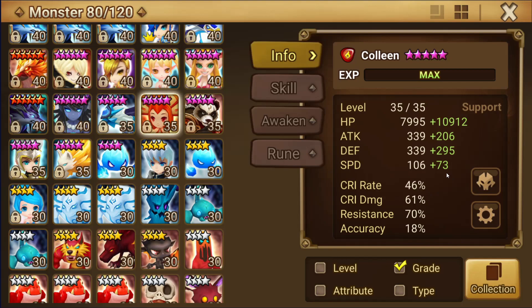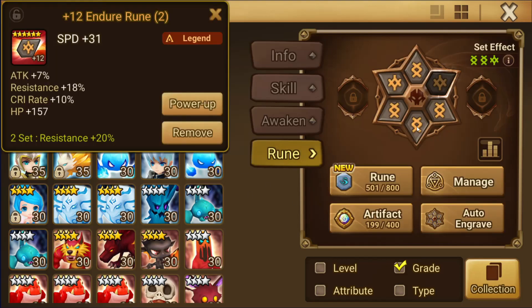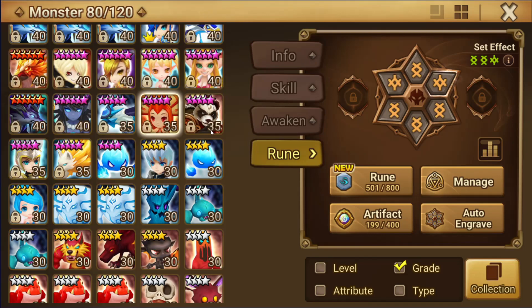Colleen here is actually pretty solid — 181 speed, not bad at all, good resistance, totally fine. You only need 18 accuracy in here. She's speed/HP/HP — she's a backline unit.